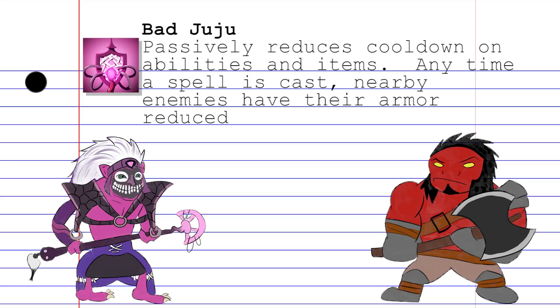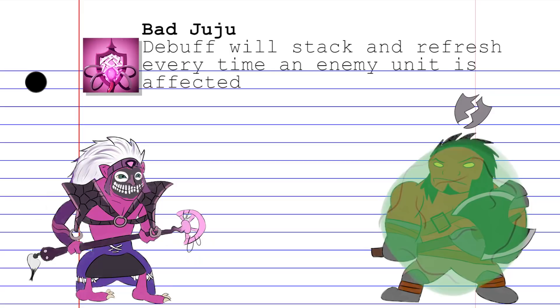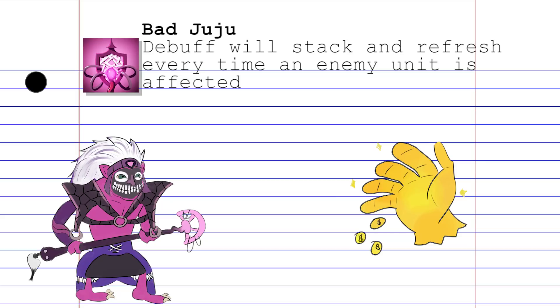Dazzle's ultimate ability is Bad Juju — a passive spell that reduces the cooldown of all your abilities and items by a significant amount. Every time you cast a spell, all nearby enemies will have their armor reduced, and this debuff will both stack and refresh the duration for enemies in range. Because of this skill, Dazzle can take a more offensive approach in both his playstyle and item build. Between the quick farming this spell enables and the constant Hand of Midas procs, the Shadow Priest shows us that just because you're an ugly pink troll doesn't mean you can't whoop ass.